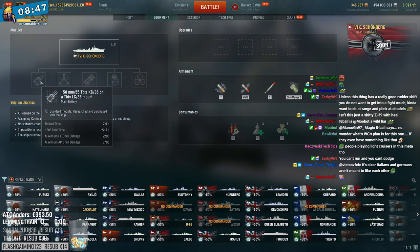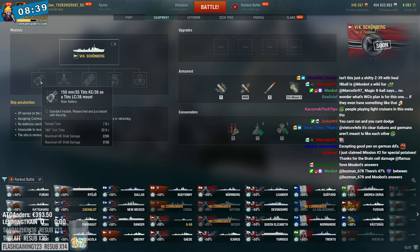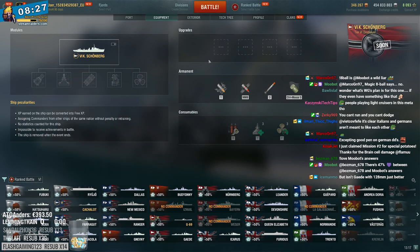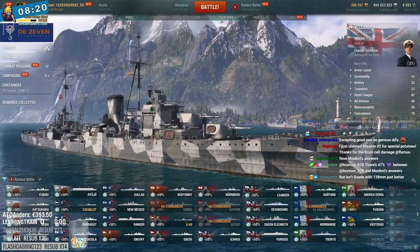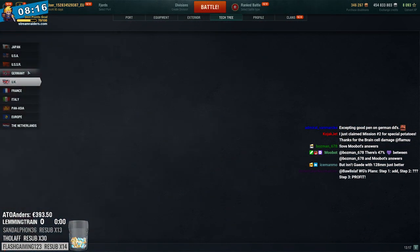I'm not sure about the mobility, it seems pretty questionable. Expecting good pen on German DDs - it's a bit iffy. It can be like ZF6 which has complete junk pen, or it can be something like the Schultz where they decided to give it really good pen. The consumables indicate open water gunboat, but the gun power, size and speed indicates the opposite. Rough one to decipher. We'll see what they do with it.